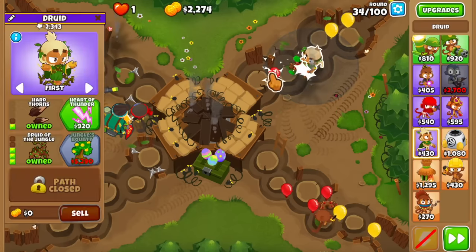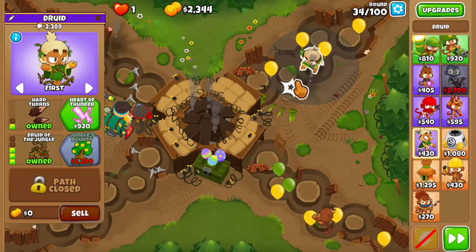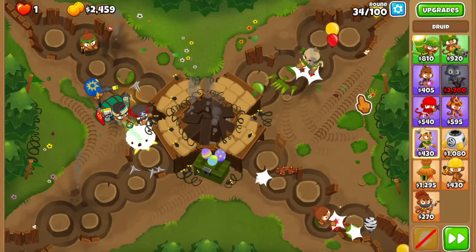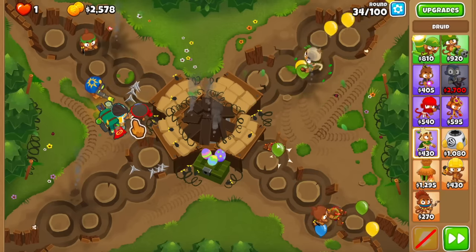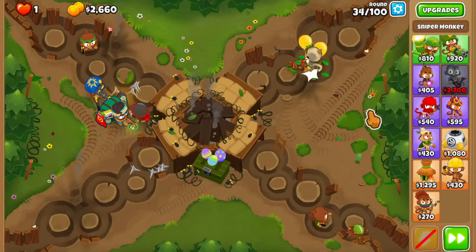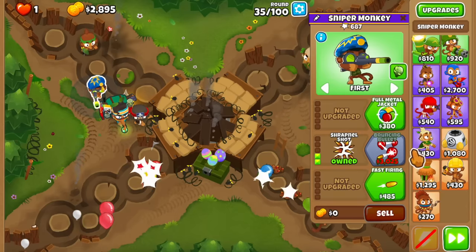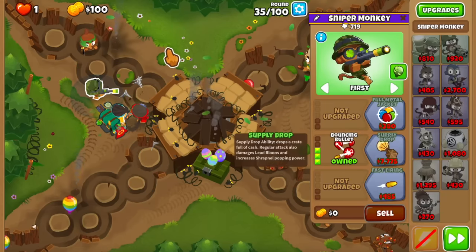I'm thinking of switching the Druid to strong because the vine targeting follows the Druid, and since we have zebras from this round, we can kind of focus down on them. But it doesn't seem to be necessary — the ninja plus a little bit of the shrapnel plus the Druid seem to be holding on for these early rounds. We're going to have the money for the first Bouncing Bullet now, and once we buy this thing it's going to get a lot more stable.